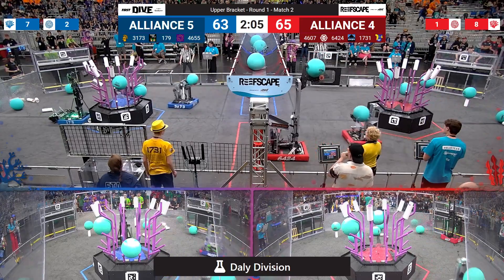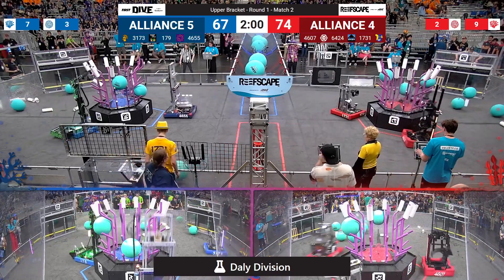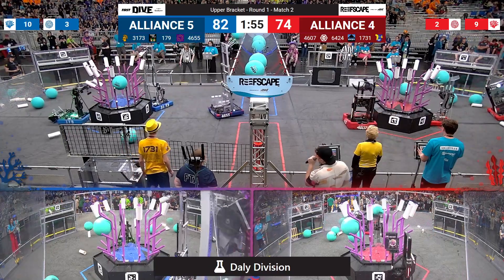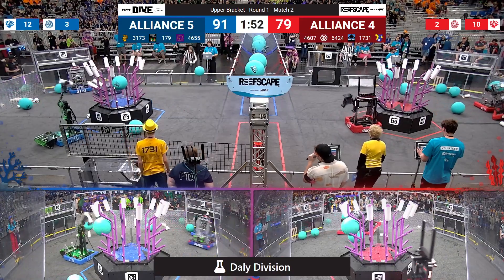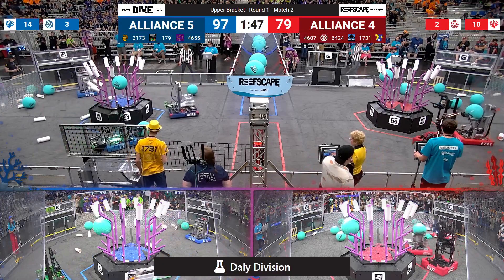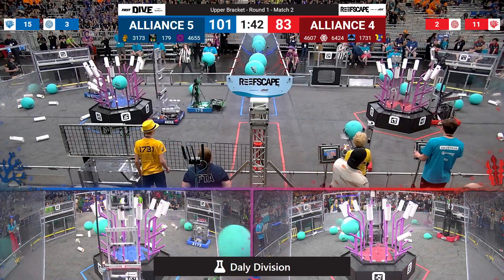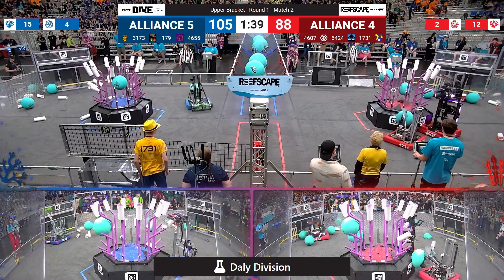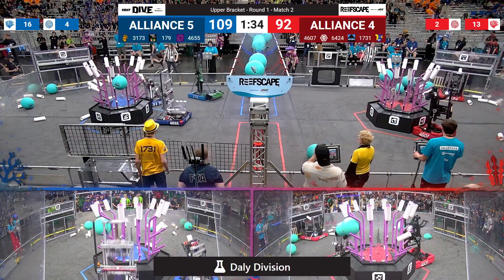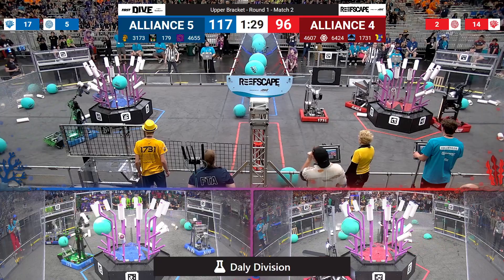Stateline Robotics up to the barge, 3173 Igniters right behind them. Stealth Panther and Fresta Valley do the same, Fresta Valley falling just a bit short. 179 Children of the Swamp using that floor intake to great effect, grabbing coral off the ground as other human players toss it out there for them. 4607 CIS now to the red reef scoring on level three, as 6424 finishes level four. 4607 back to level three — four more points for our red alliance. Blue alliance taking a little bit of a lead here, 113 to 96 with a minute 30 left to play.